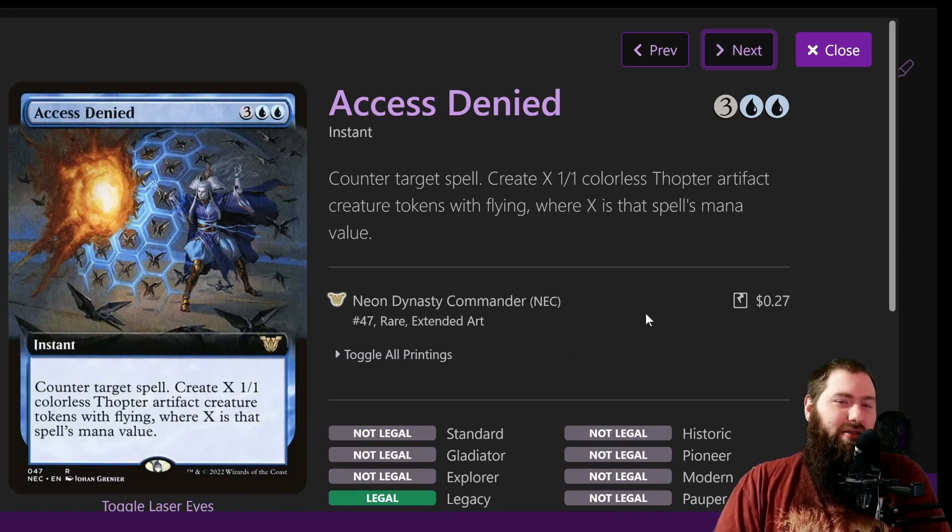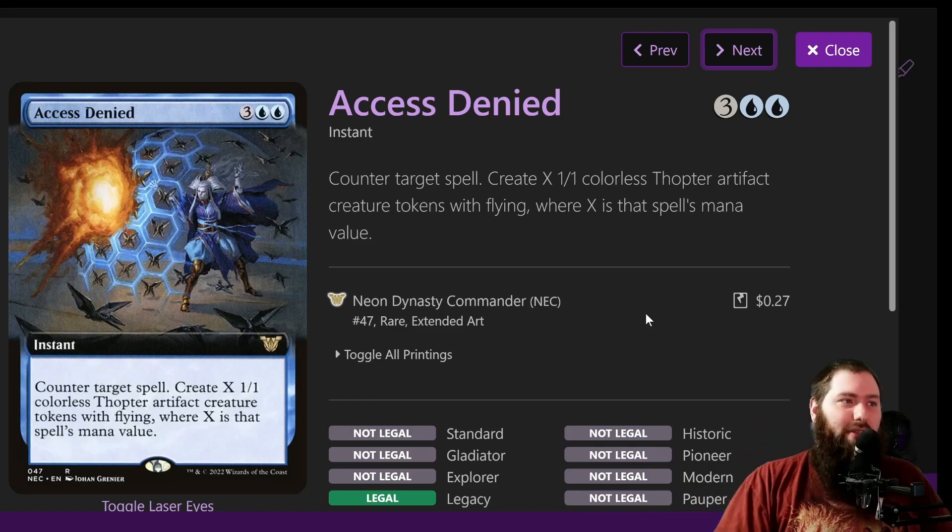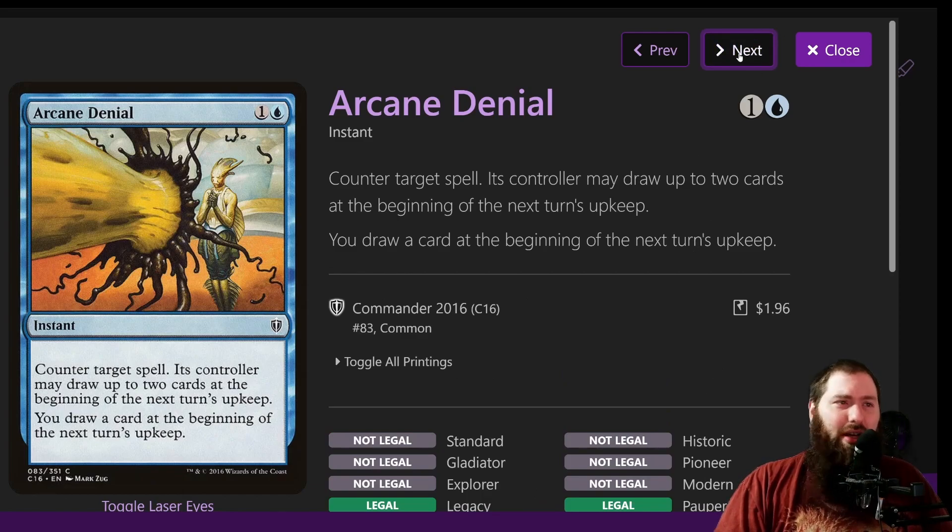Access Denied is one of those counterspells you'd still want to cast — just make sure you stack it correctly where you counter something you don't care about. You can even counter counterspells. Access Denied costs five mana: counter target spell, then create X 1/1 colorless Thopter artifact creature tokens with flying, where X is that spell's mana value. It basically pays for itself if the spell you're countering is big enough, and the Thopters are flying so you can still win through combat even if you're not going the mass burn route.